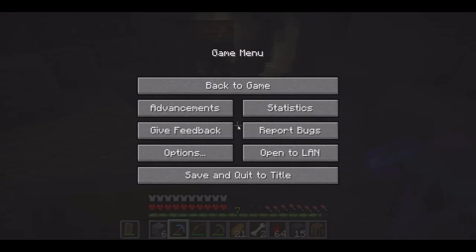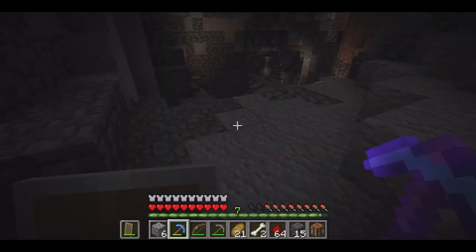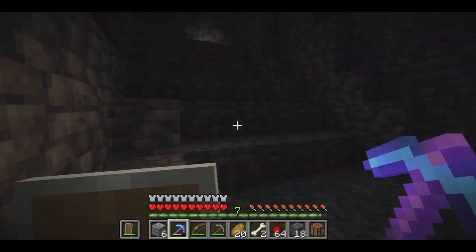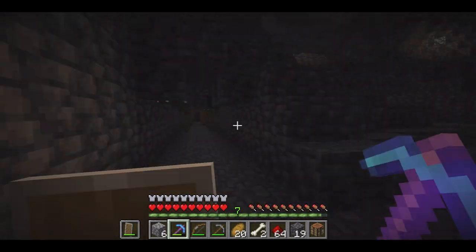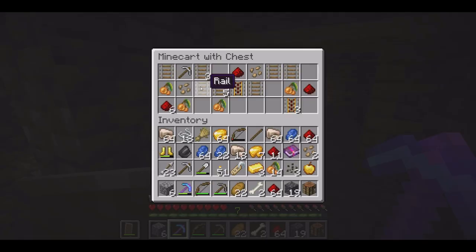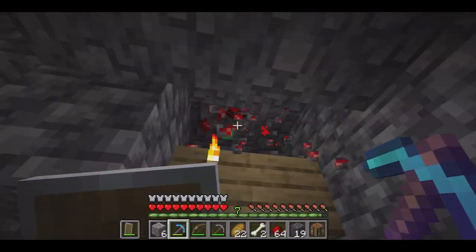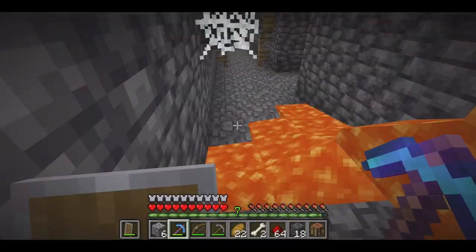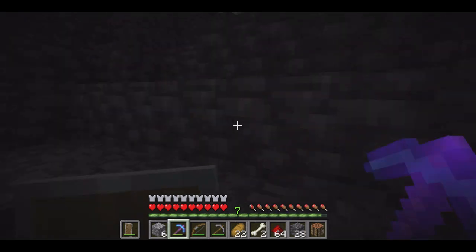We ended up in a second cave system and that's where we got a lot of the ore actually. We even found a second mineshaft about 100 blocks away across this cave. Once we got there, I went in it just for a little bit — I did not want to get lost in a second mineshaft. There were a couple of chests, but nothing really to mention.